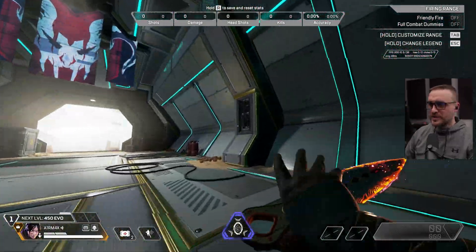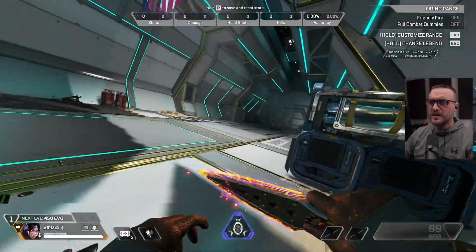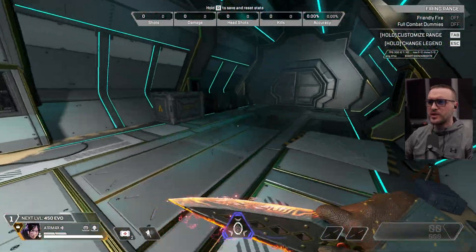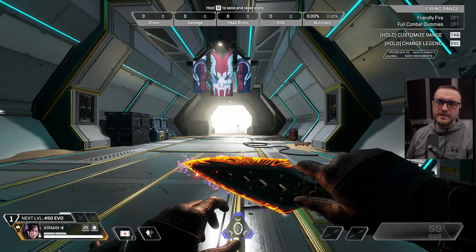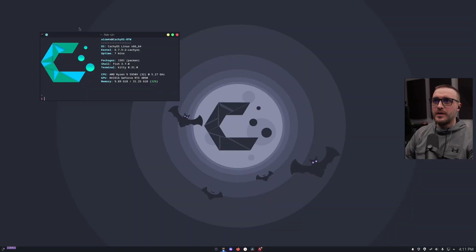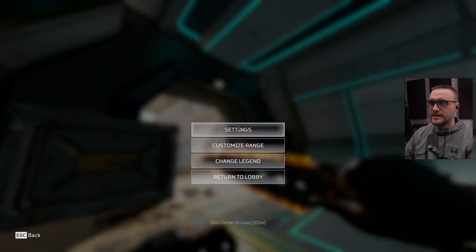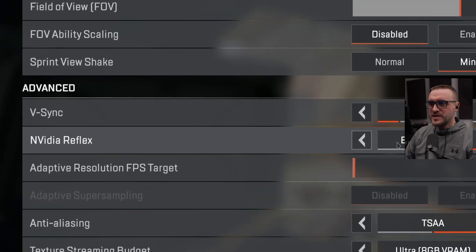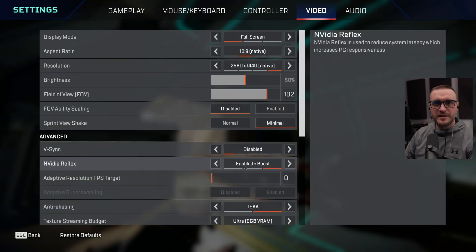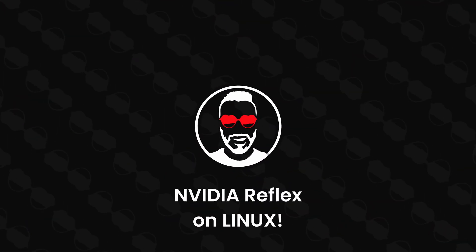Hello everyone. At this point of the video you are certainly asking yourself what is RMax doing here, why is he showing off in Apex Legends right now? Well, as you know I'm running Apex Legends on Linux CachyOS, but what I'm really showing off about is this: if you go to Settings > Video, NVIDIA Reflex is enabled plus boost — and yes, it's working. Let's talk about it.